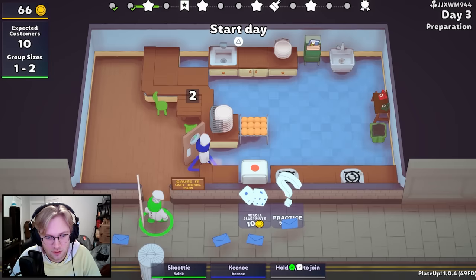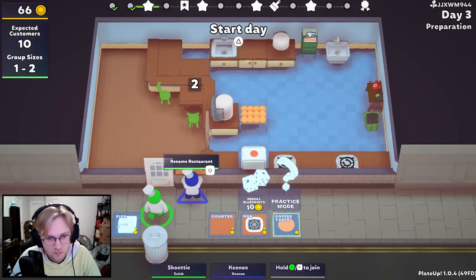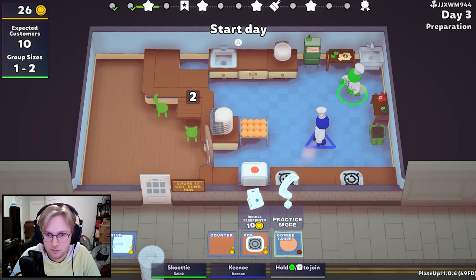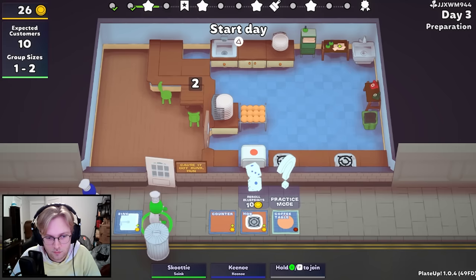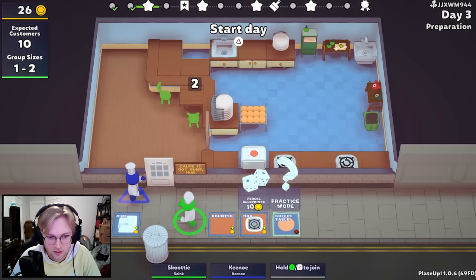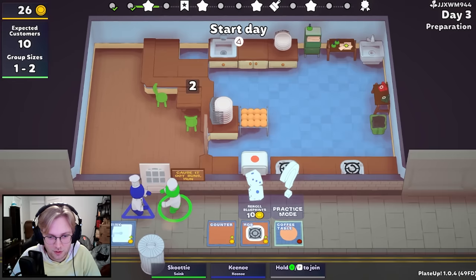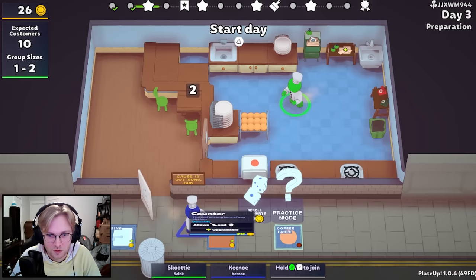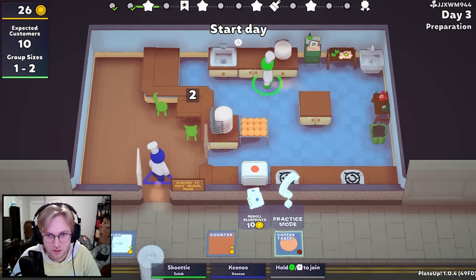All right, let's see what we got. Anything good? Coffee table counter. I think we buy this research desk over here. Oh. We'll use it eventually. How good is the research desk? Because I feel like we weren't actually using it that much last time. So the research desk is really, really good once you figure out what stuff upgrades into other things. Because now I know what a couple things upgrade into, so it's not just randomly researching stuff. That's the thing — I feel like we were researching all the time but just cycling between things and didn't know what we were getting.